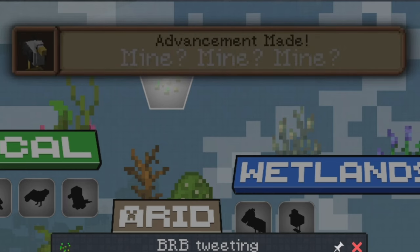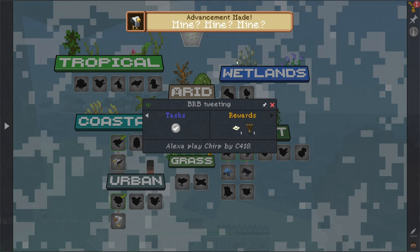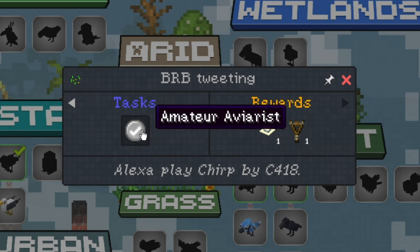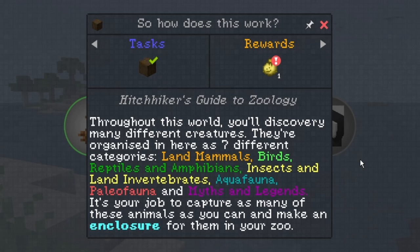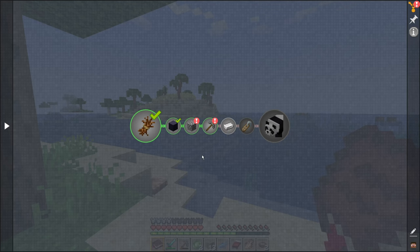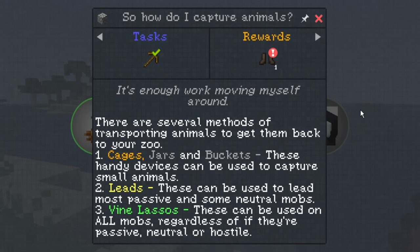We never got that turtle — what a cute advancement! We get a summer hat and a slingshot. Welcome to my world — throughout this world you'll discover many different creatures organized into seven different categories: land, bird, reptiles and amphibians, insects and land invertebrates, aquafauna, paleofauna, and myths and legends. It's your job to capture as many of these animals as you can and make an enclosure for them in your zoo. How do I capture animals? There are several methods: cages, jars, and buckets for small animals; leads for most passive and some neutral mobs; and vine lassos which can be used on all mobs regardless of whether they're passive, neutral, or hostile.